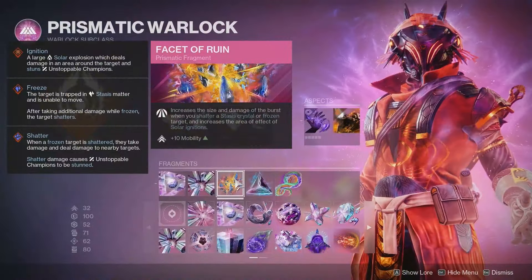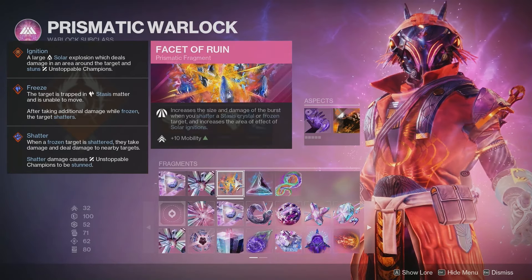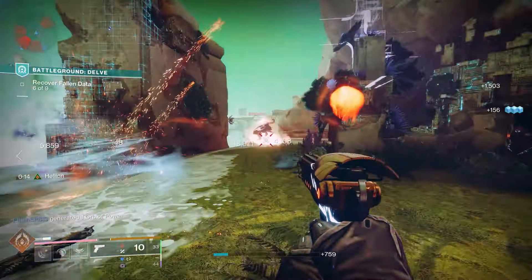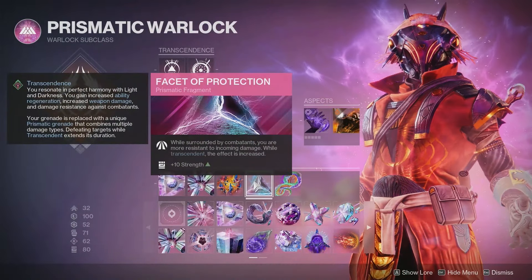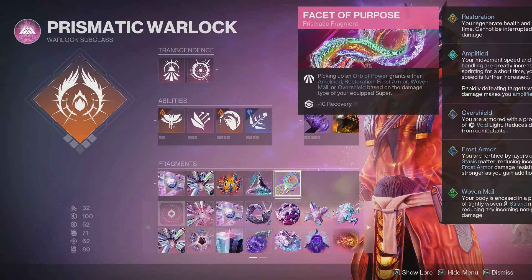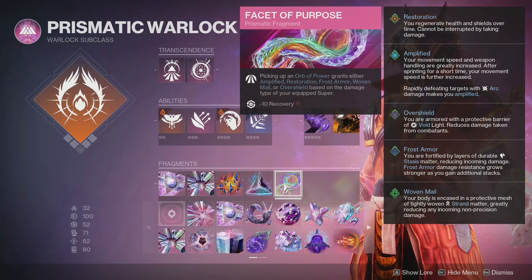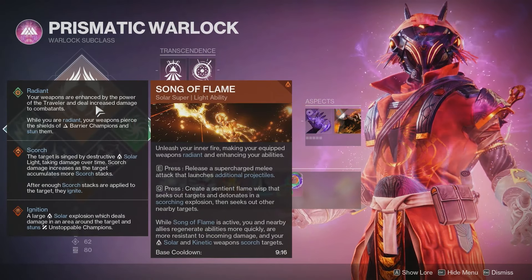Next is Facet of Ruin. Increase the size and damage of the burst when you shatter a Stasis Crystal or a Frozen Target, and increase the area of effect of Solar Ignitions. Since we're going to be igniting targets and freezing them, we might as well have that increased AoE for better add clear. Next, Facet of Protection — while surrounded by combatants, you are more resistant to incoming damage; while Transcendent, the effect is increased. That's a plus 10 to Strength. And then lastly, Facet of Purpose, so when you pick up an Orb of Power, it gives you a buff based on the super we're using.